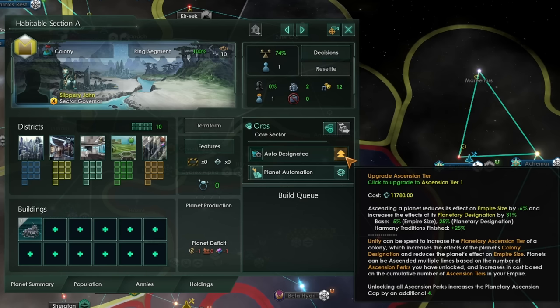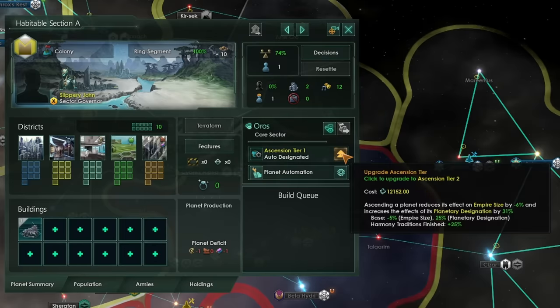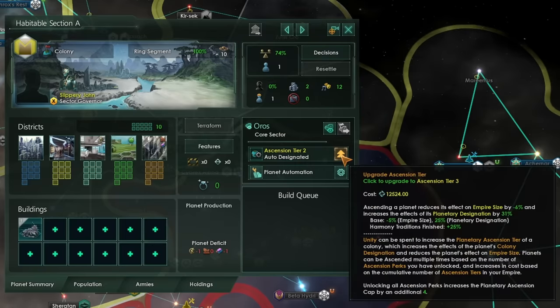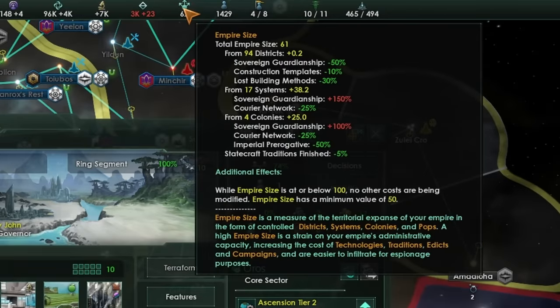Not only that, because our Empire Size is so low, Planetary Ascension costs almost nothing. You'll see here that each tier of my Planetary Ascension is costing, after fully ascending three other planets, only around plus 10,000 or so per level — bargain basement prices. I would recommend that you try to inhabit a new planet, be that an artificial habitat you created, or a Ringworld segment, or just a planet that you've terraformed in your small, tall Empire space. And then as soon as you've colonized it, make sure to bump that Ascension tier up to 10 before colonizing another planet. Never, ever let your Empire Size go above 100 — a hundred is a dangerous and terrifying number, and you need to avoid that wherever possible.